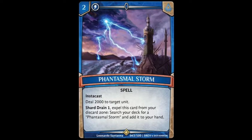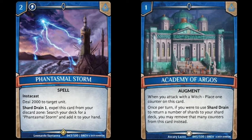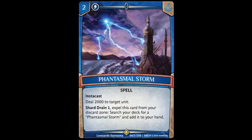The Shard Draining to search another one can get costly. We've seen a lot of blue cards in this set that have a lot of Shard Draining abilities, and that could get costly. But we do have ways to mitigate that, like Academy of Argos, which I think is a really good card in this set. So yeah, watch out for these three cards, guys, and I hope you like the video.